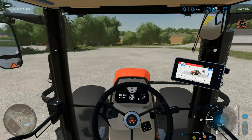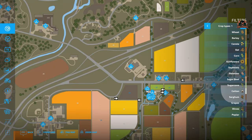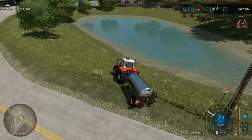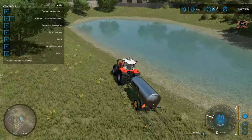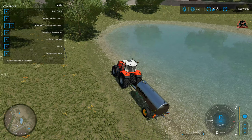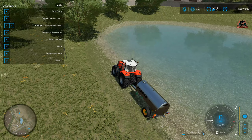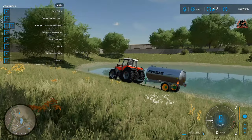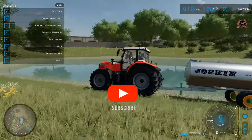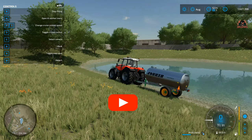Once I'd done that, it was time to go and find a free water source. Fortunately, there's one right next door to the shop. Here's my tractor with the water tank in tow approaching the shoreline of the lake or stream. You'll see it say 'start filling' on your controls in the top left. On PC, press the R key and you'll see the bar at the bottom of the screen next to the speedometer start to fill up. This Joskin water tank holds 7,300 liters — once it's at capacity, you're all ready to go.